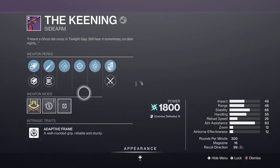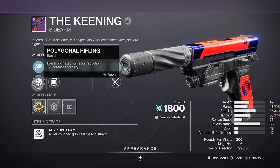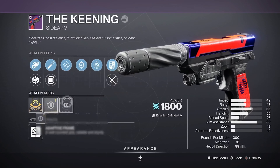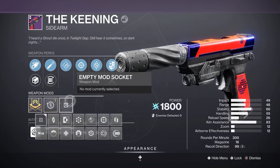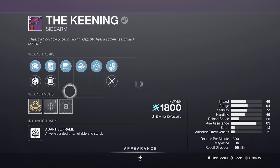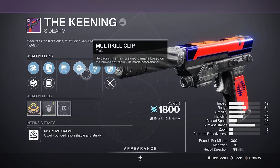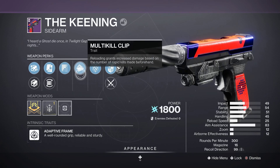Alright, this time around it's looking more promising. Let's head over to the Postmaster and give it all a look. Going over the best rolls: we got a Riptide with Well-Rounded and Harmony, Accelerated Coils or Liquid Coils, Hammer-Forged Rifling, Arrowhead Break, and the Rangemaster Masterwork. Honestly not a terrible fusion rifle. Riptide's always good — I usually try to get a Chill Clip Riptide, but this isn't terrible. I'll definitely throw it in the vault.